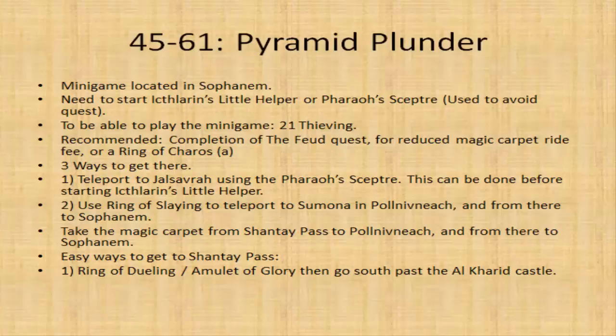First, the requirements: you need to have started 'Icthlarin's Little Helper', or you can have the Pharaoh's Sceptre to avoid the quest and gain entry. You must have 21 thieving to play the mini-game. Recommendations: complete the Feud quest for a free or reduced magic carpet ride, or use a Ring of Charos. Three ways to get there: teleport to Jalsavrah using the Pharaoh's Sceptre; use the Ring of Slaying to teleport to Sumona in Pollnivneach and take the magic carpet from Shanty Pass to Pollnivneach then to Sophanem; or use a Ring of Dueling or Amulet of Glory to Al Kharid, then go south past the Al Kharid castle.